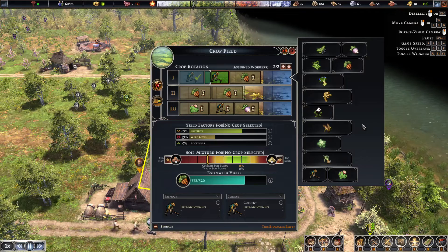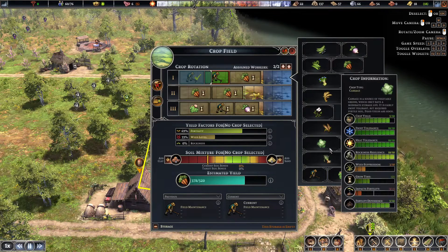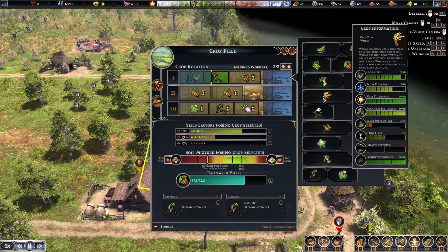You're also going to want to change up your crops over time because it helps with fertility. There are items in here that help fertility — like this crop right here, it increases fertility. You can see it says 'impact on fertility +5'. I don't think there are any other ones that help with fertility.